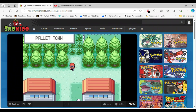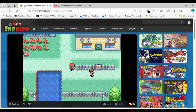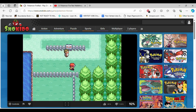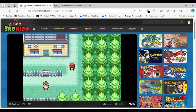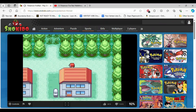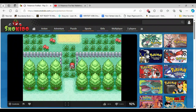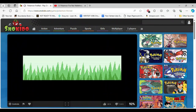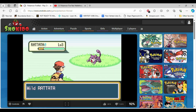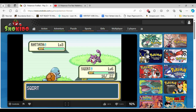Oh wait, he doesn't have Pokeballs. Alright, we found something — it's a Rattata. This is gonna be even easier. Oh wait, it's level three, never mind. Alright, Tail Whip — you guys know how this goes.